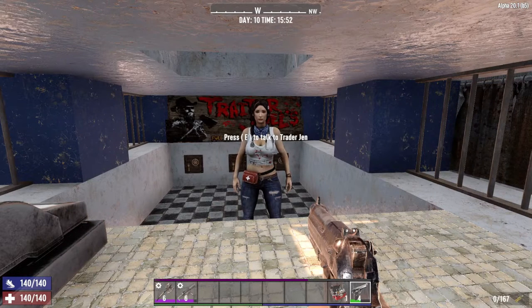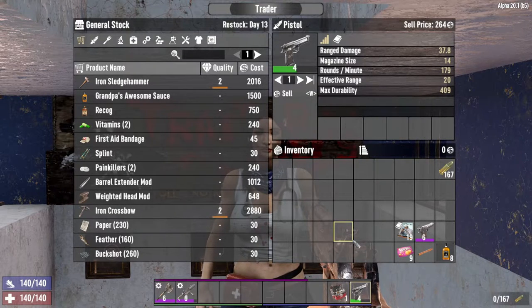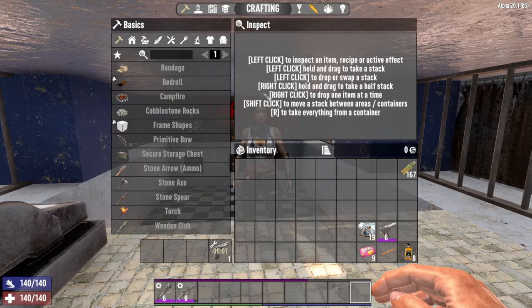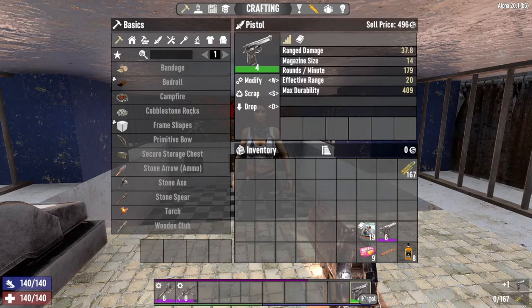Always repair items before selling to maximize the sale price — this is extremely important for high level items. A halfway degraded level 4 pistol is currently at 264 dukes, but if you repair it the value goes up to 496 dukes.